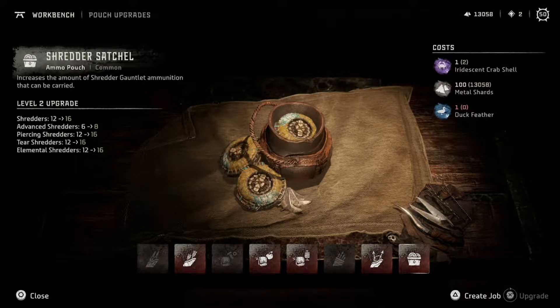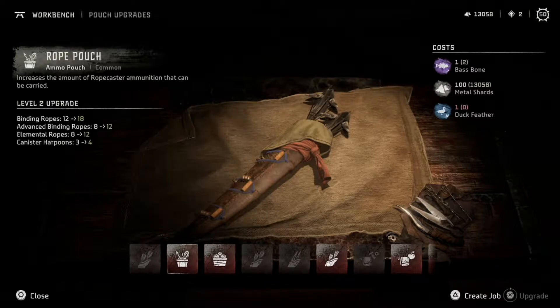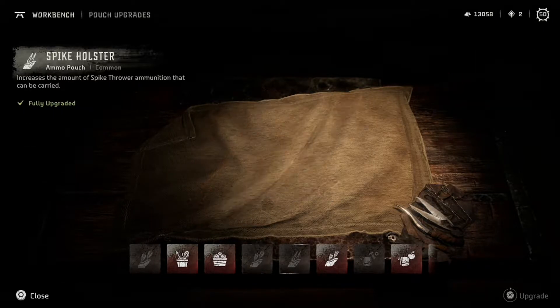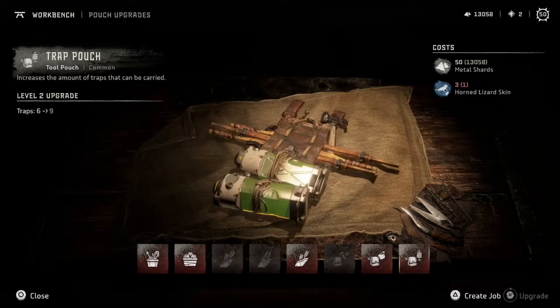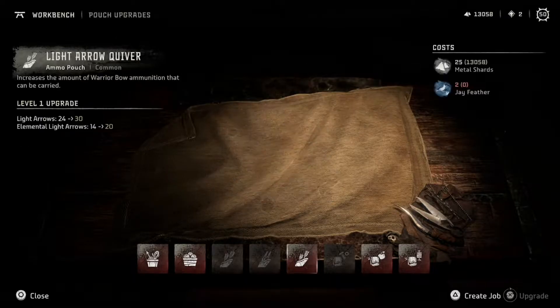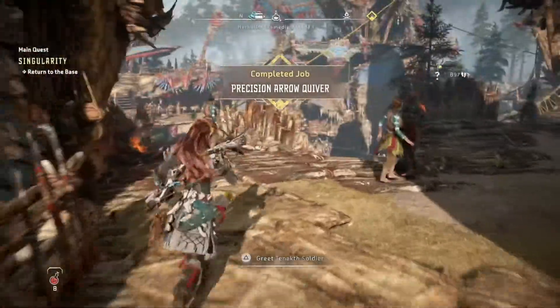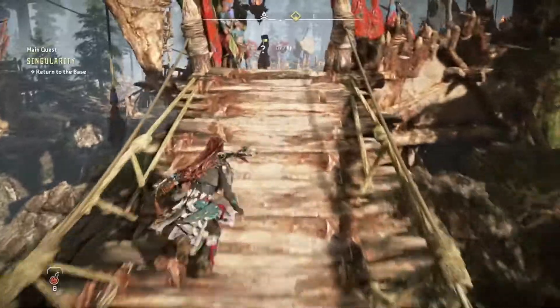Owl feathers, duck feathers — we need ducks and owls mainly, and a salmon bone, and then however the heck I get jay feathers. I need two salmon bones. Let's not worry about that right now. Next stream we will try to probably get all the owls and duck feathers. We need that — that'd be a good thing to focus on.